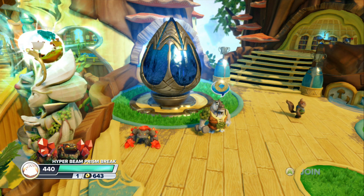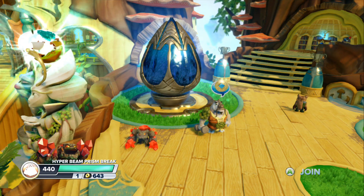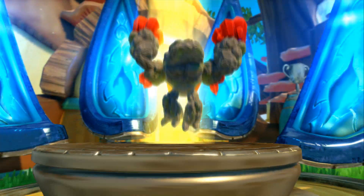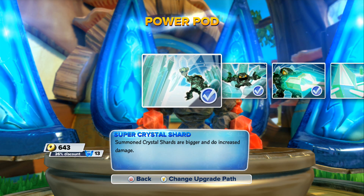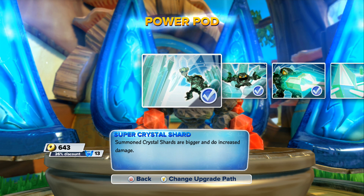Hey fans and subs, how you all doing? I'm done with my Hyper Prison Break, fully upgraded. Let's check him out. Move number one: Super Crystal Shards — summon crystal shards that are bigger and do increased damage.